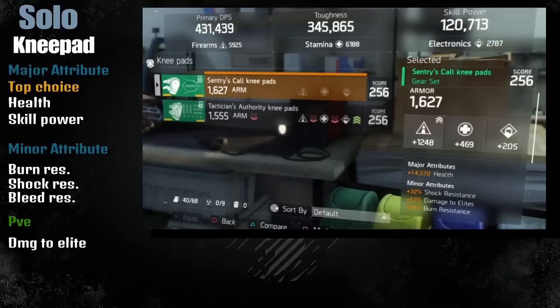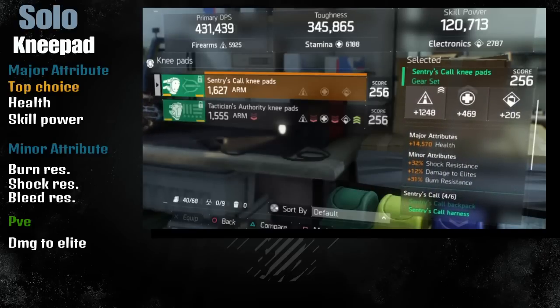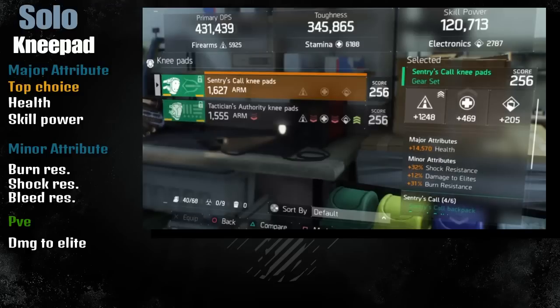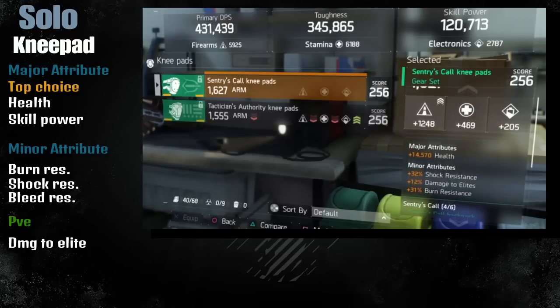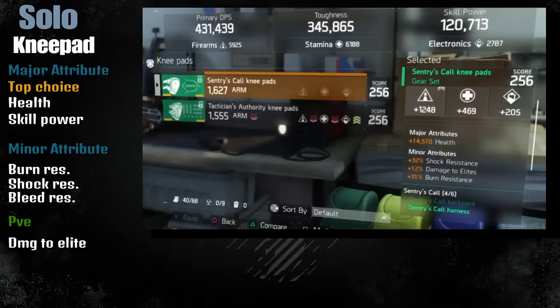For the knee pads the major attribute is health since you're solo, but you can also change that to Skill Power - either way they're both good. To get that Skill Power, make sure you find the 1.6 Sentry knee pads. For minor attributes make sure you have Shock Resistance, Burn Resistance, and Bleed Resistance - Bleed Resistance is optional but having all three together is a really good combination.